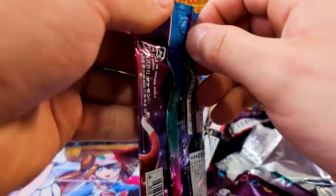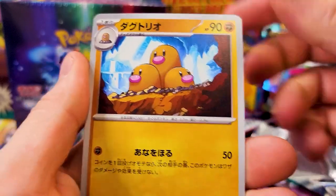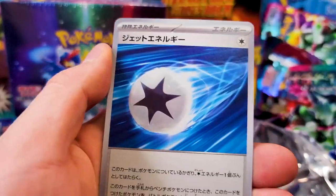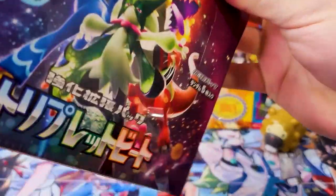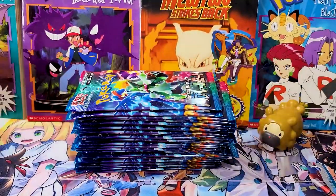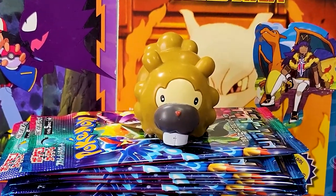Three packs left in this first box — can we pull any other magic, maybe another secret rare? Come on baby! Deli Bird, and another energy. One more pack within the box. That thing, Dugtrio, and a ball — let's clean this out. Wooper, mushroom, and energy. On to the second box! Let's see the Dendra, let's see the Meowscarada, let's see a really cool SAR this time.